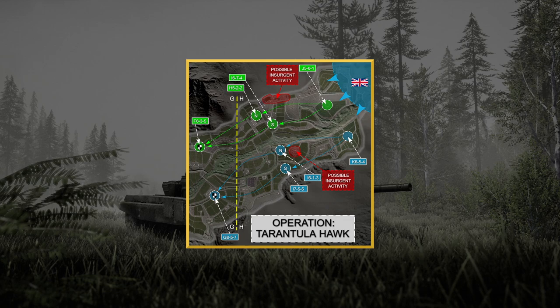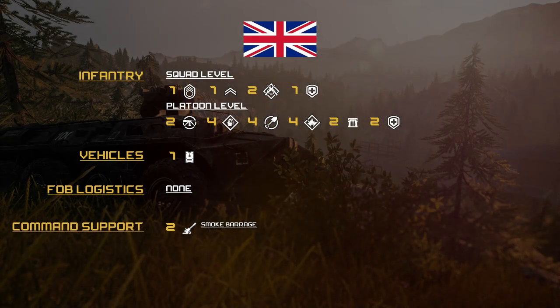Event admin is giving the INS their starting position. The British forces need to patrol along one of those two routes, destroy hostile equipment and munitions, and engage any hostile forces. The insurgent forces just try to kill the British. For loadouts, the British get one SL, one FTL, two ARs, one medic per squad, plus two machine gunners, four grenadiers, four engineers, four breachers, two ammo bearers, and two medics across the platoon. Vehicles: one Bulldog APC and five logistics. Command support: two 155 artillery smoke barrages.